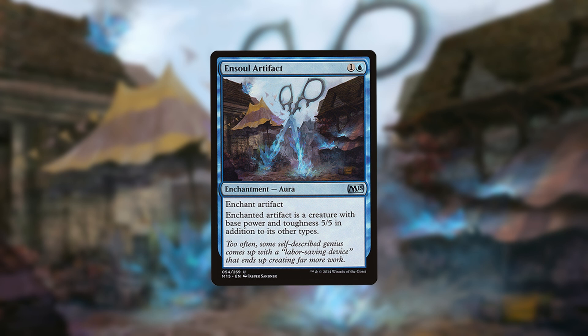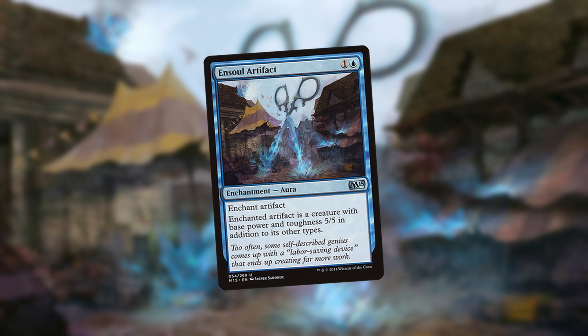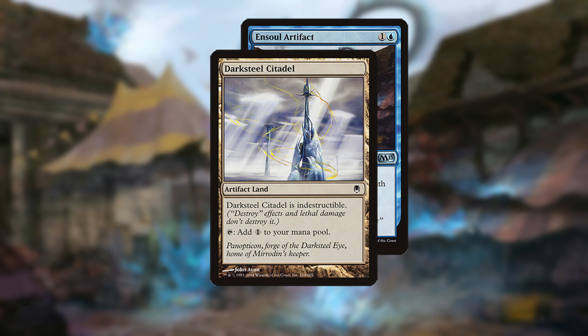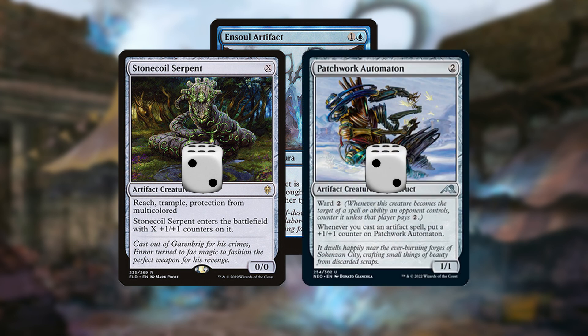Ensoul Artifact turns any artifact into a 5/5 beater for only 2 mana. This can be further leveraged with various cards in the deck by stacking their attributes on top of Ensoul's. Darksteel Citadel remains indestructible and is immune to removal that specifies a non-land target. Ornithopter retains flying, and Gingerbrute can make itself mostly unblockable. The +1/+1 counters from Stonecoil Serpent and Patchwork Automaton remain, making the Ensouled creature even bigger.